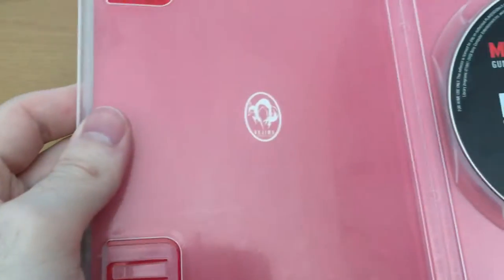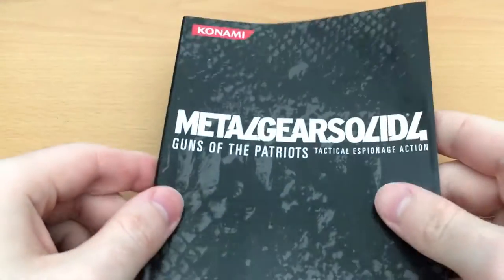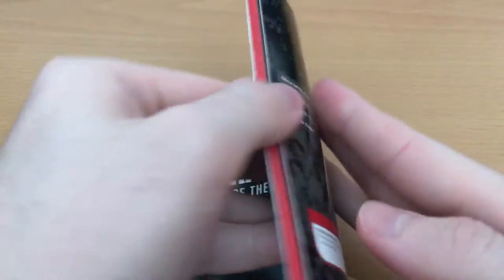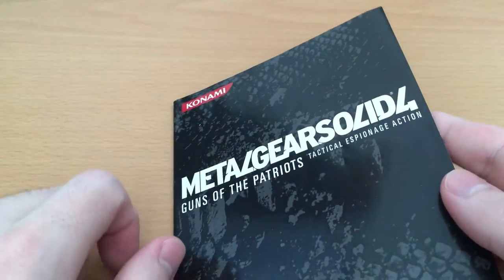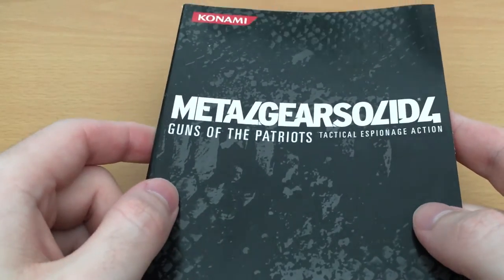There we go — and of course we've got the Kojima Productions logo over there. I apologise — it's summer and it's a bit hot in here. So we have a really, really meaty manual here, and this is honestly a fantastic part of the package.